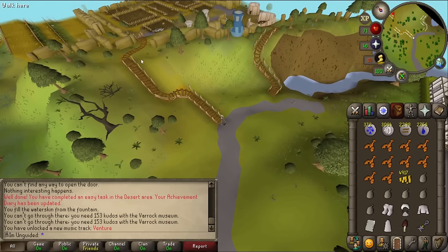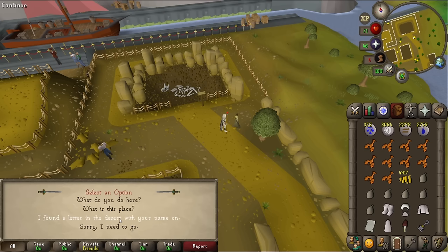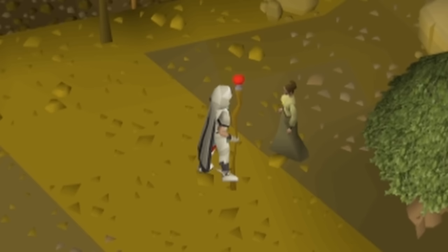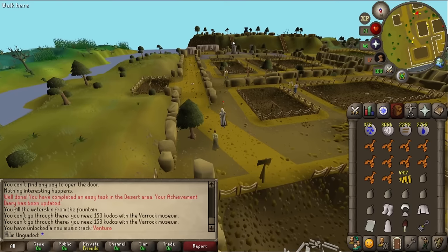There she is - Alyssa. I tell her I found a letter in the desert with her name on it. She says she wrote that to her late husband Varman when he was exploring the ruins of Uzzah. She says his expedition notes are in the library in the exam centre. Let's go - I believe it's just down here.